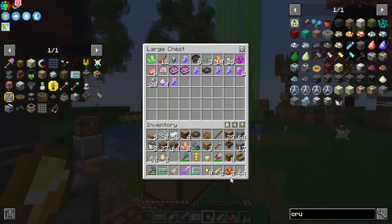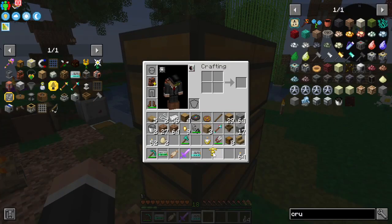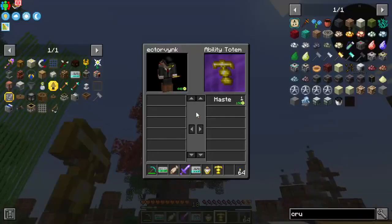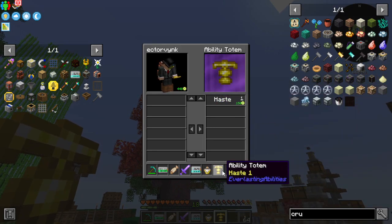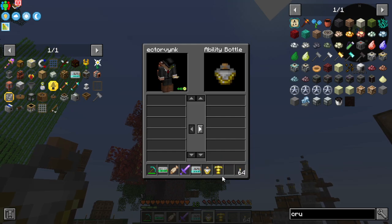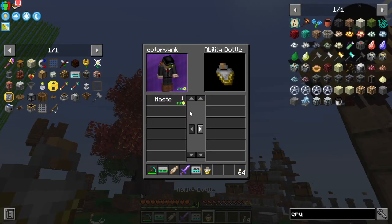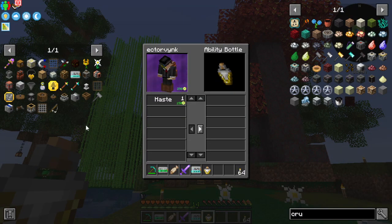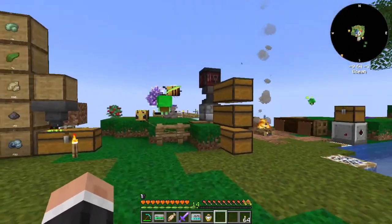Because I was killing some animals I got an ability totem. What you can do with that — there it is — haste level one. You apply it like that and now I've got haste, which is kind of nifty. You get those from killing mobs. So we've got haste now — how nice. I'm loving this pack so far.